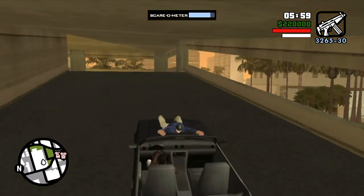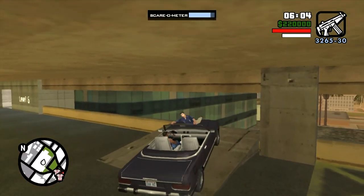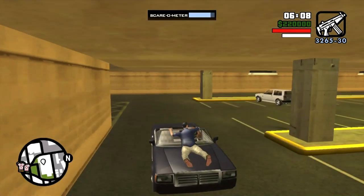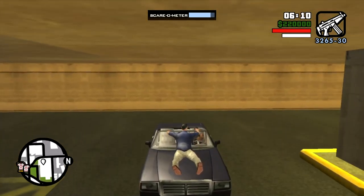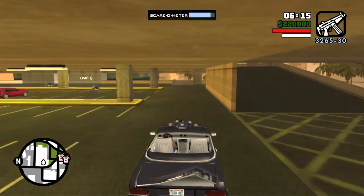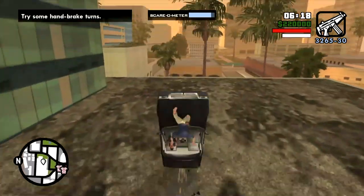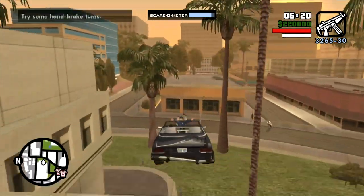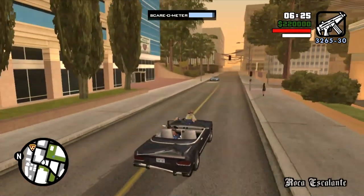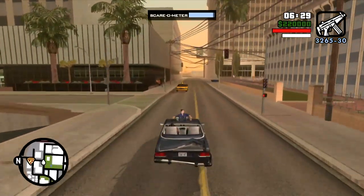At level six of the Emerald Isle parking garage, there's a stunt jump. You probably need a more powerful car to do this, but once you give it gas there's really no turning back. I flipped the car — the guy lived but drove off the edge. Didn't do a lot of scaring though. So I'm going to have to drive around a little more and do a little crazy stuff.